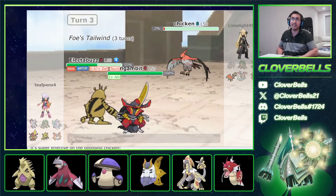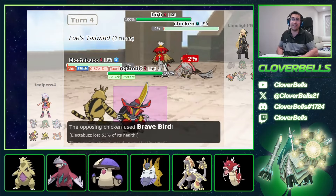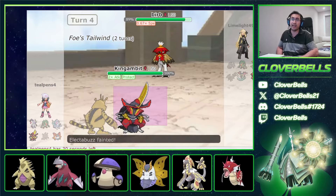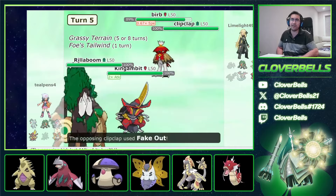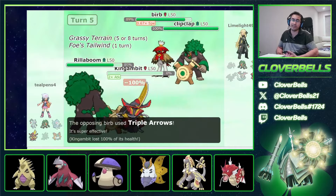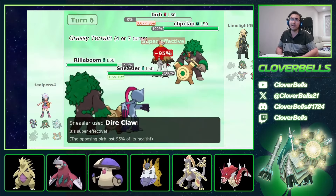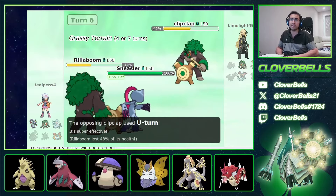Sucker Punch puts Araquanid out of its misery. Electroweb does well and we almost pick up the KO. He goes into Decidueye — I protect Gambit. Brave Bird survives, so Talonflame takes itself out through recoil. Electabuzz and Gambit picking up two KOs. He's brought out Decidueye, but it's very awkward positioning for him. Speed Drop still active. I lose Electabuzz, so I get a free switch — Rillaboom comes out. I get the read slightly wrong thinking I'd have faster Fake Out, but it doesn't work out.